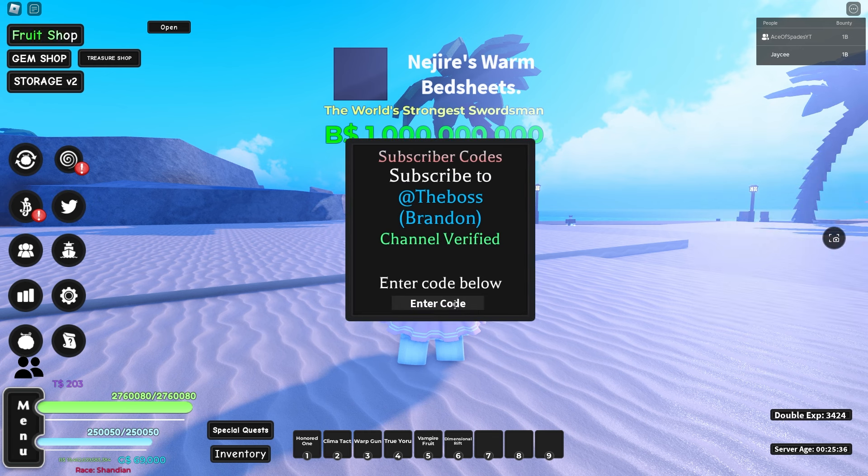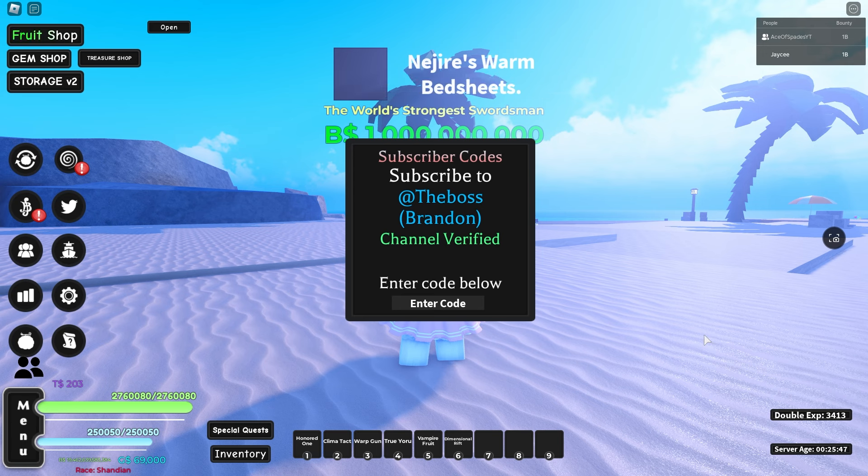There are a couple of codes that came with this update. The first code is 'nami update' which gives one Poneglyph. The next code is 'boss studios nami' which gives one hour of double XP.